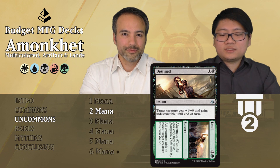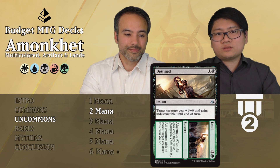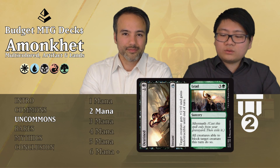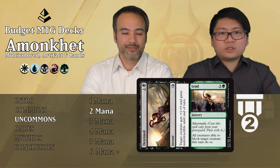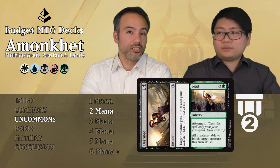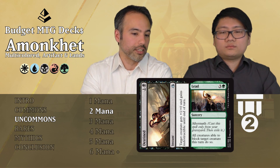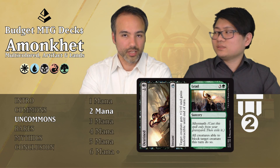Destined//Lead is an aftermath card. The Destined part is one black instant: target creature gets +1/+0 and gains indestructible until end of turn — already really good. The Lead part is three green sorcery aftermath: all creatures able to block target creature this turn must do so. That's actually really good because you can target a small creature, attack with the rest of your team, and everything has to block the small creature while you get tons of damage in. I can see this card winning you the game. The first part being a combat trick, and the second part a full attack where you just kill them. Tier 2.